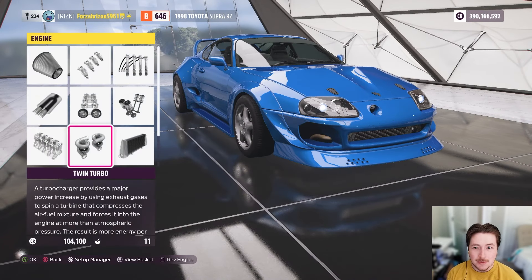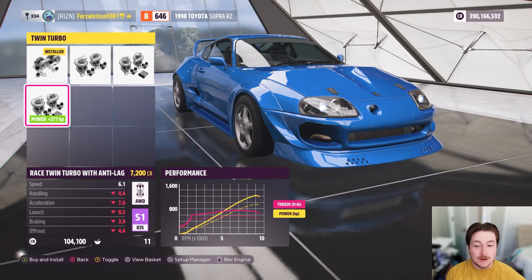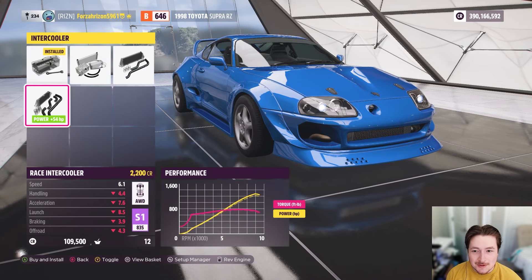It's a little bit hidden but it's in the engine upgrades. When you get down to the actual turbo, it'll allow you to change it to the race twin turbo with anti-lag. Let me show you what it does.